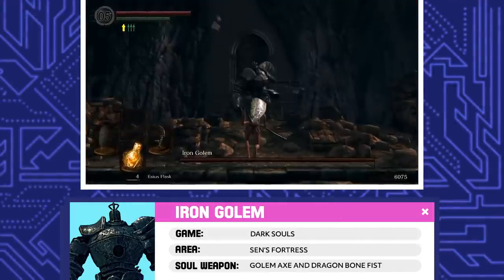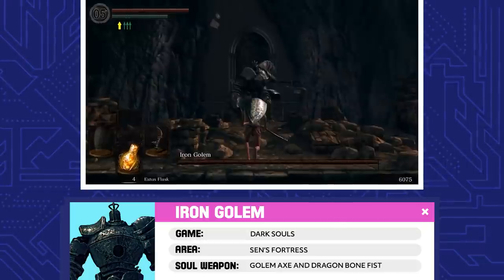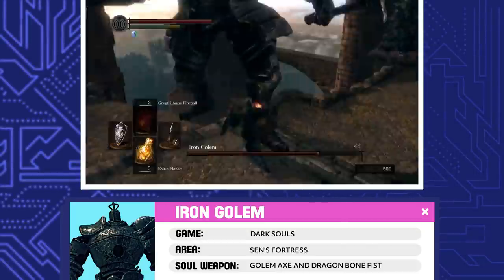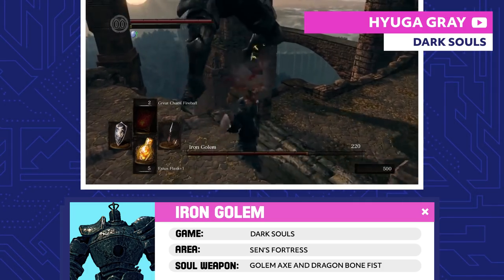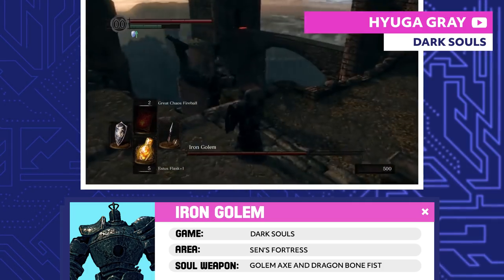Iron Golem. The Iron Golem stands at the top of Sen's Fortress, just waiting for someone to try and get to Anor Londo. His soul was forged from the bone of an everlasting dragon — that sounds cool — but too bad you can just knock the Iron Golem off the cliff.